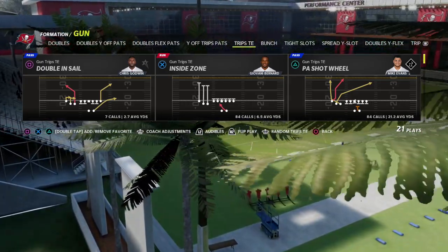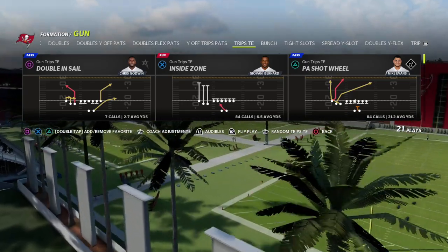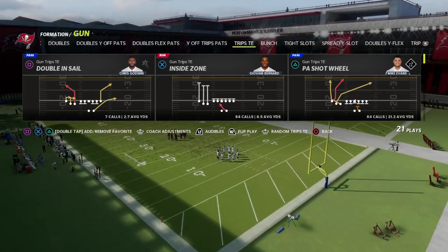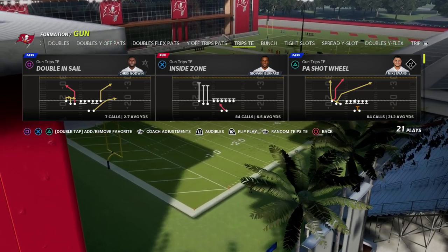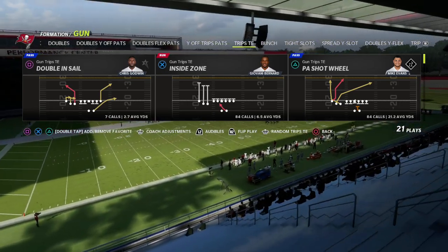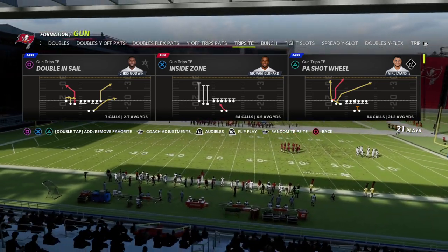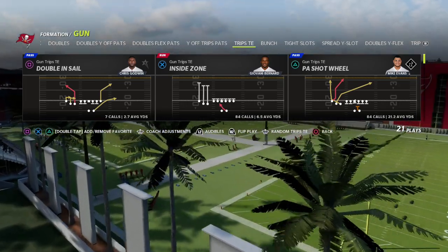One of the things I wanted to talk about in this video is a meta I've seen, especially against Trips Tied In. We're getting basically one of two things: a lot of the Trips match quarter defense, or a lot of man press — something like cover one robber with two purples, user the post. I wanted to give you a play that's actually from last season, but I think it's a little bit better this year.